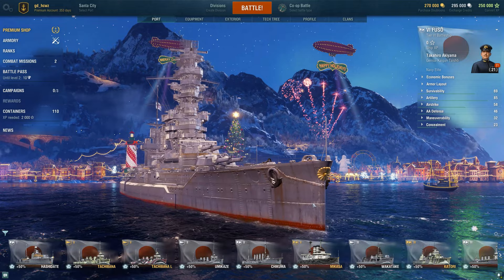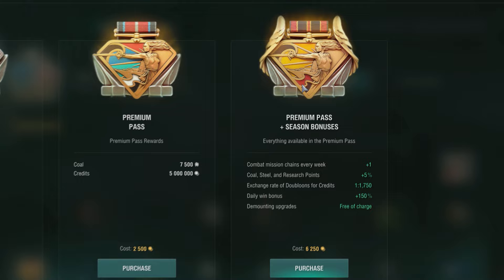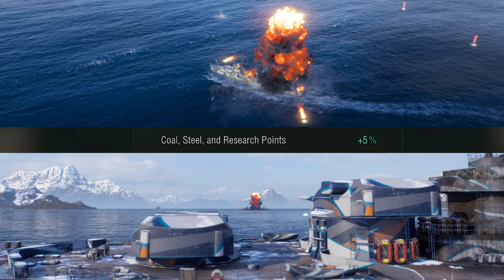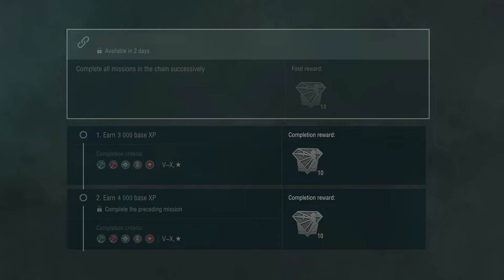As before, you can purchase a large Battle Pass bundle. Having this bundle will grant you seasonal bonuses active throughout the entire update, in addition to the extra rewards from the Premium Pass. These bonuses allow you to dismantle upgrades free of charge and enjoy an increased XP bonus for the first victory of each day, greater resource gains, and discounts for converting doubloons into credits. Moreover, every week, owners of the large bundle will receive combat missions for extra Battle Pass points.